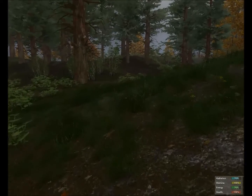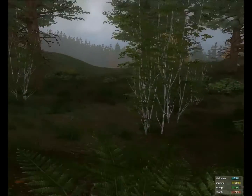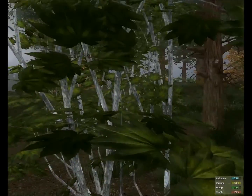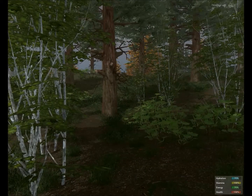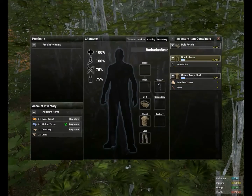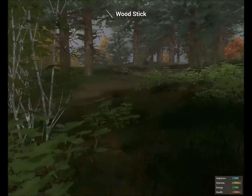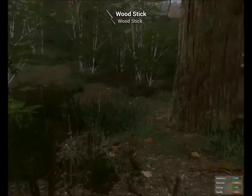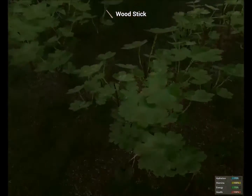When you first start out you need to search for saplings — these look like small young trees or shrubbery, and some have a silvery maple-like bark. If you come up to these and press the use key, which is E, you can take a wooden stick from them. Keep that in mind whenever you see these — you can always harvest wooden sticks from them. Wooden sticks are very important because they're used a lot in crafting. I want to collect ten wooden sticks to show you the crafting system.